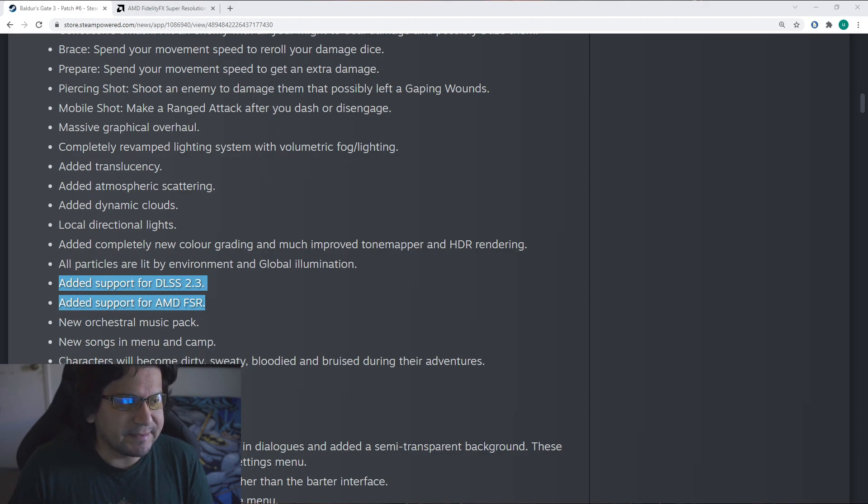So when I installed it, I didn't realize that it already had AMD FSR enabled. They added support for AMD FSR and DLSS 2.3 — I believe that's for NVIDIA graphics cards. Not sure if this issue is applicable to DLSS, but so far from what I've seen it's just AMD FSR.